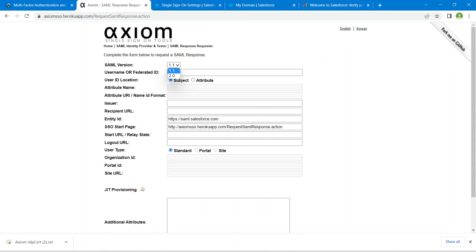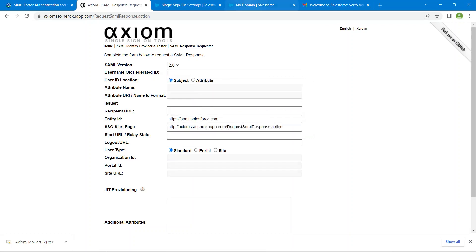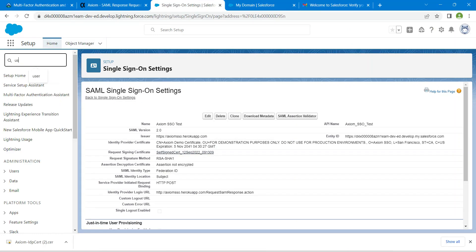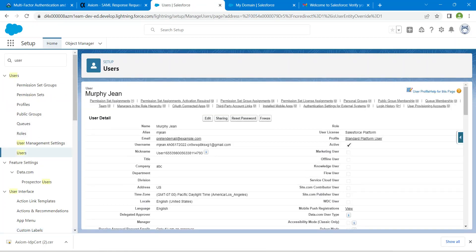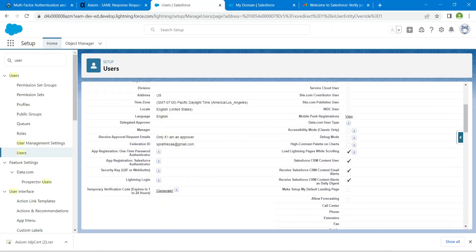Select version 2.0. For the Federation ID, we need to provide the ID which we set in the Single Sign-On settings. The Federation ID is not showing here, so go back to Users and click on Morphe. Here is our Federation ID — copy it and paste it into the Federation ID field.